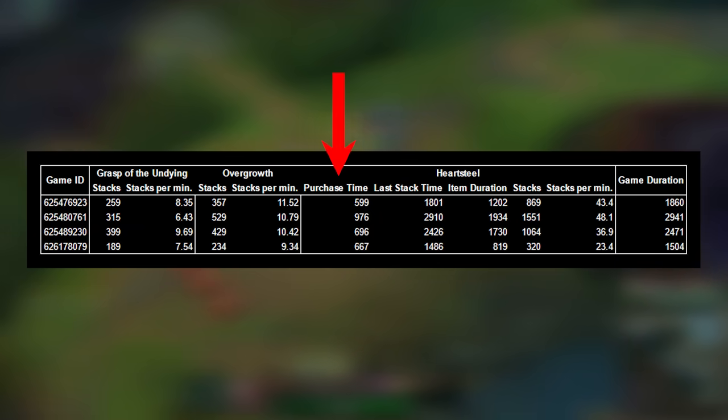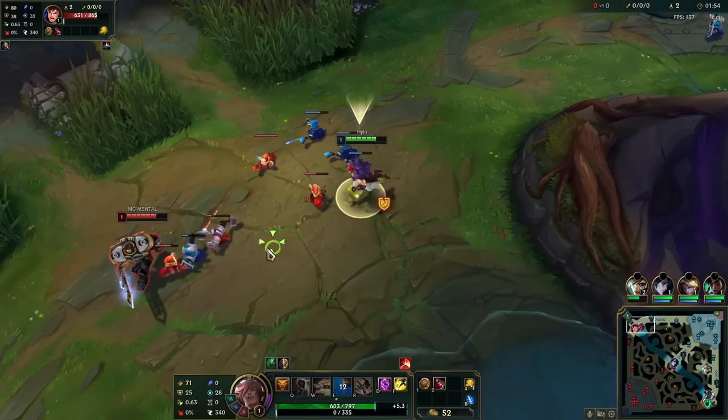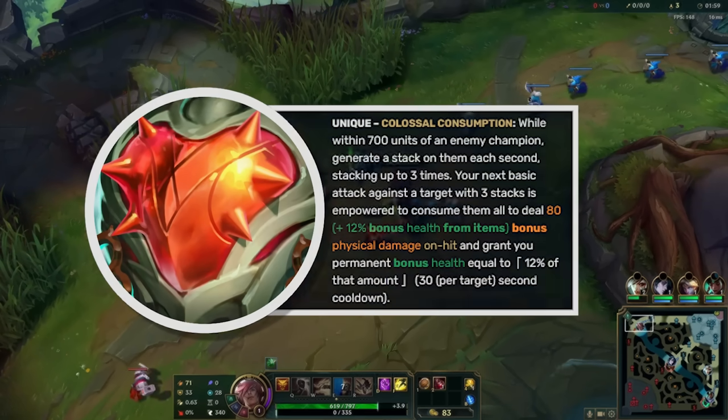First item completion happens at around 10 to 15 minutes, and from there stacks are gained at a rate of around 40 per minute, increasing as the game progresses. By the time you finish your build at around 40 minutes, you will have around 800 bonus health from Heartsteel. To accelerate your scaling, in fights you should be looking for as many stacking opportunities as you can. The more health you have, the more health you gain from Heartsteel procs.